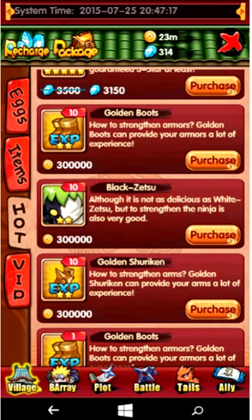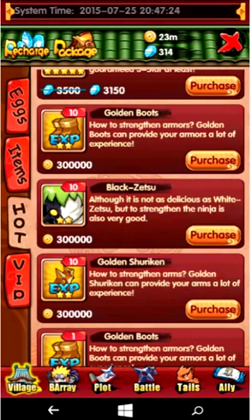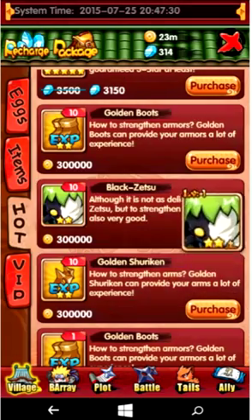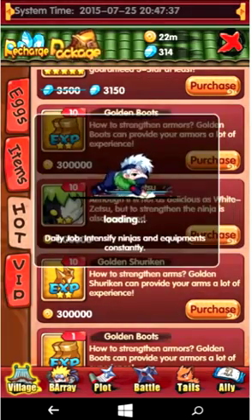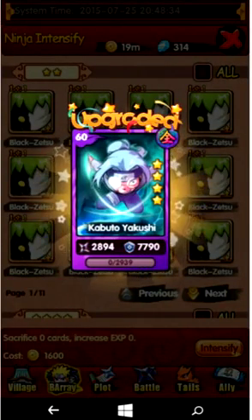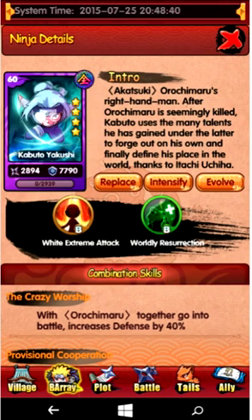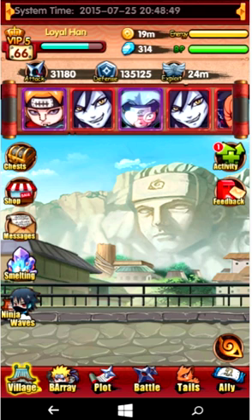For leveling up, I would use the black Zetsus — you get 10 of them for 300,000. They're basically made for experience; they don't really do anything in your battle array. They give about 400 experience each. So they're pretty useful. Alright, so he's at level 60 at plus two now, and his defense is 7,790. He's definitely gone up about 800 points from increasing one level.